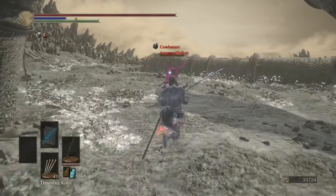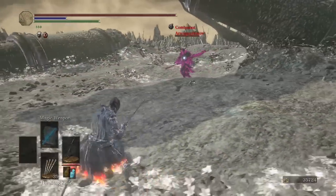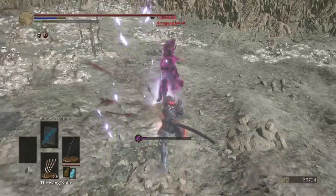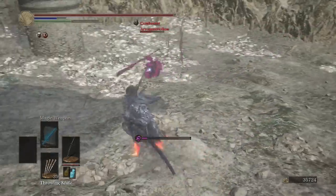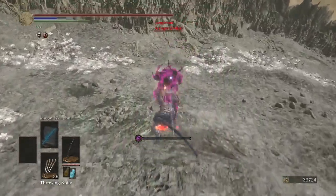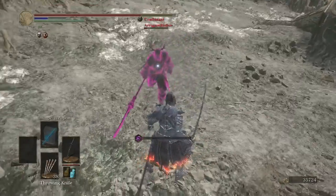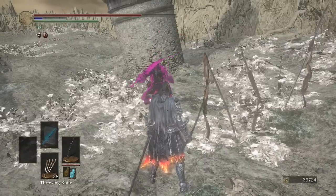We're going against the split-leaf glaive. So much poise, so much hyper armor, so much damage. We got him in his poison throwing knife animation — he's not happy about that. Then he tried to parry the weapon art R2. Throwing knives of my own, and there's that weapon art R1.